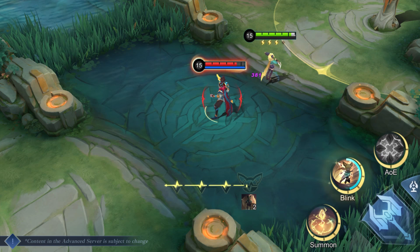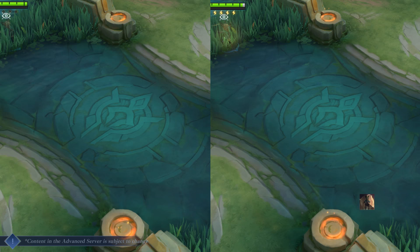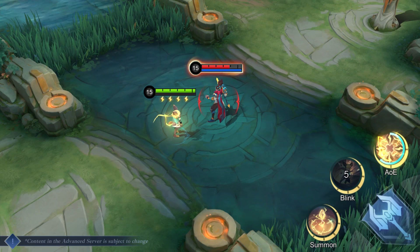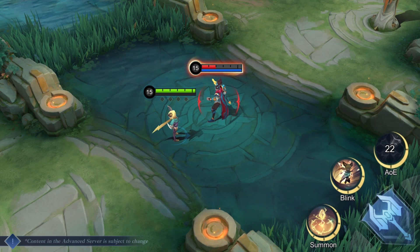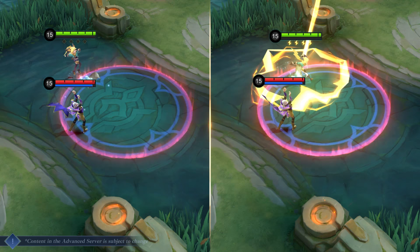Ultimate: Electrifying Beats! Joy increases her movement speed upon casting and inflicts damage on the area around her eight times. She removes all debuffs on her when the skill is cast and becomes immune to slows during the duration.